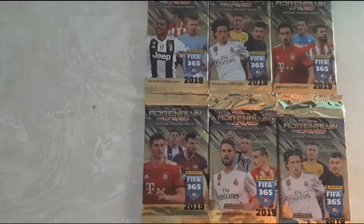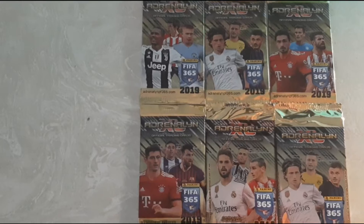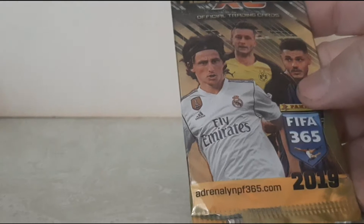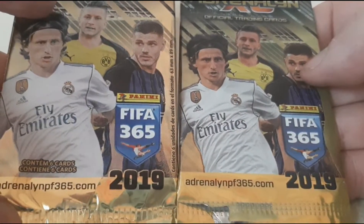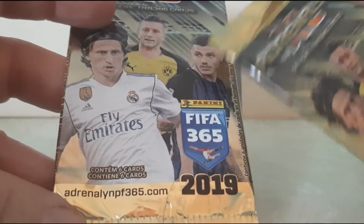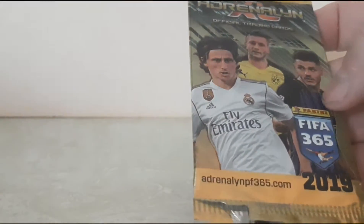However, I had to bust these packs off camera so I can save these wrappers. Okay, here we go - I busted all these packs, I did not show the cards. One thing I didn't realize is that on the bottom where it says adrenaline365.com on my right where it says fly emeritus, there was nothing there, but over here it says kotam six cards - six cards. So that makes it a unique wrapper. Let's start with this one first.